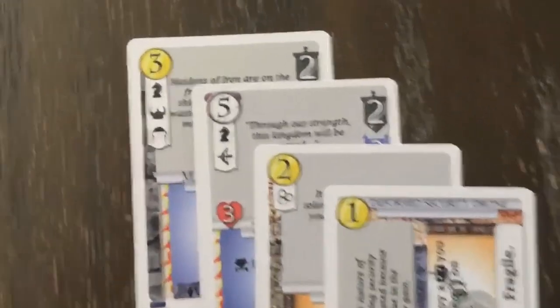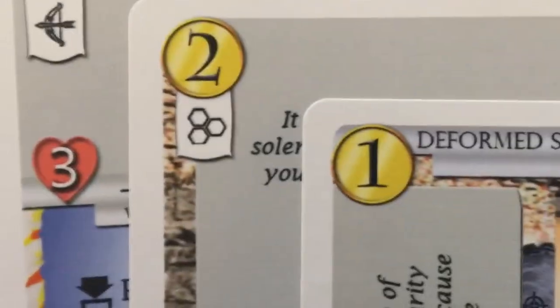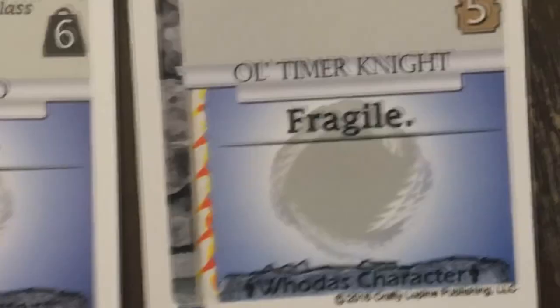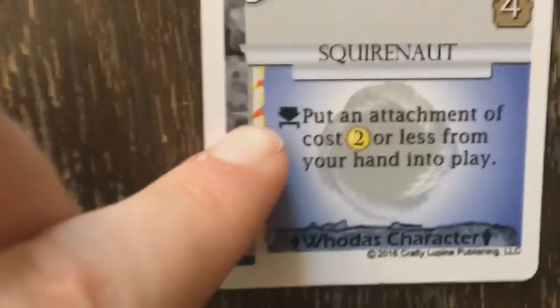All cards also have designators. Designators generally do not do anything on their own, though cards and layers may look for specific ones to interact with. At the top of the ability box, there is a field meant for common abilities — those abilities that are so common they are given a name instead of writing them out every time. Here's a list of typical common abilities you will encounter. Abilities that trigger are also simplified by use of an icon instead of the phrase explaining the trigger.